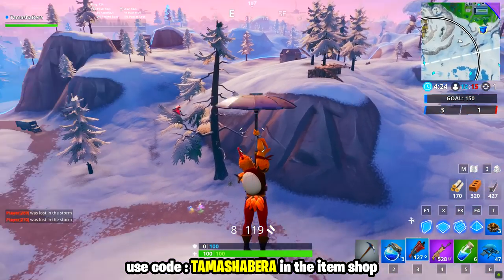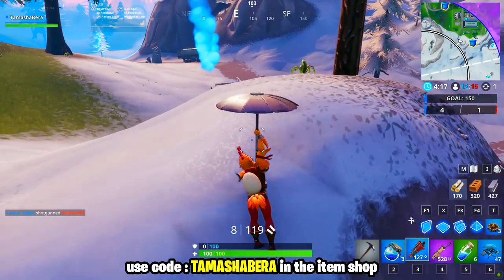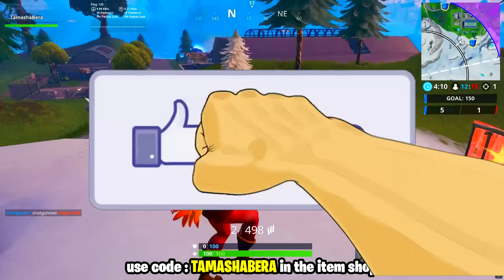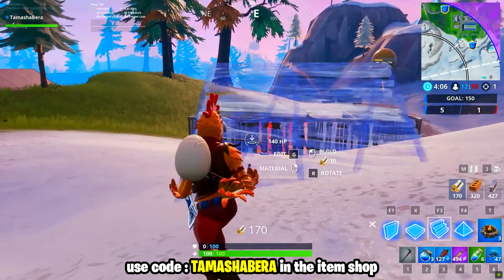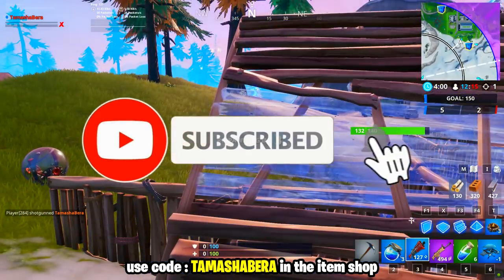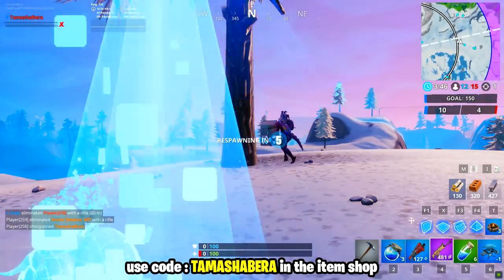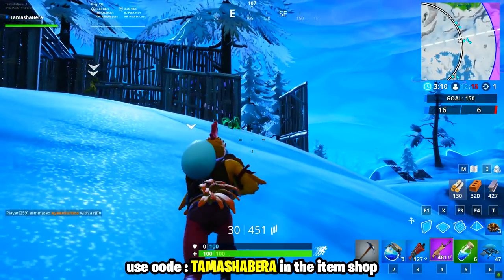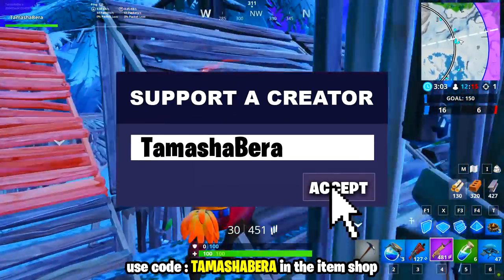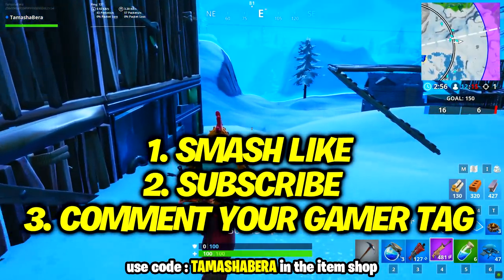I am doing some giveaways, as I've been doing on my last videos and live streams, where I'm hooking guys out with skins. If you guys want it for yourself, first thing: go ahead and smash the like button right now. Second thing: go ahead and subscribe to the channel and turn on the notification bell. Last but not least, use the support creator code Tamasha Bear from the Fortnite item shop — it resets every 14 days.